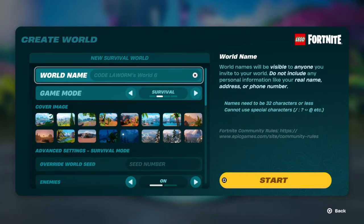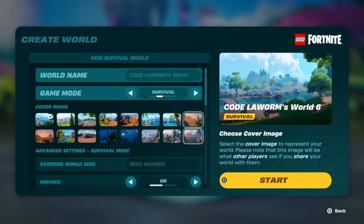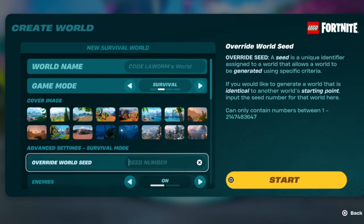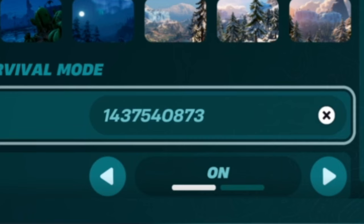I'm going to show you in a new world using an override world seed. I've already found it in my world, so if you type in this number: 1437540873, we're also going to turn on a few settings to help speed this process up.